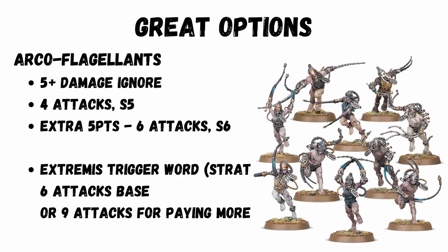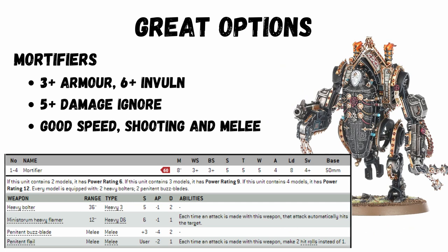Another amazing melee unit that's also cheap is the Arco-flagellants. Standard, there are four attacks at strength five; you can buff them up to six attacks at strength six by paying a bit extra, and there's a stratagem which gives some extra attacks, taking them to six or nine depending on whether you paid the upgrade. So for a squad of ten, you're looking at 40 to 90 attacks.